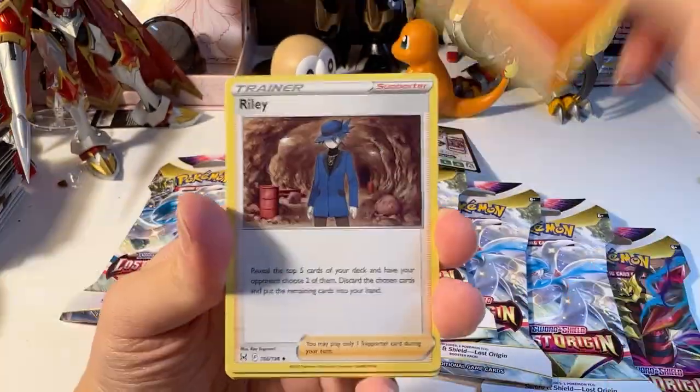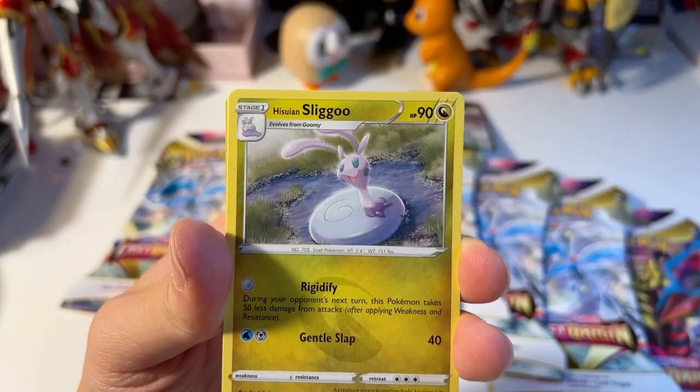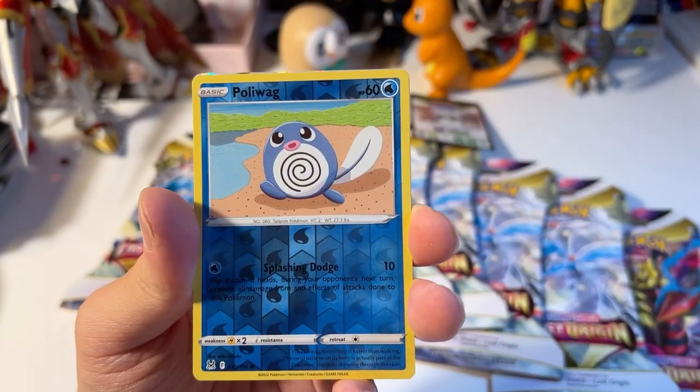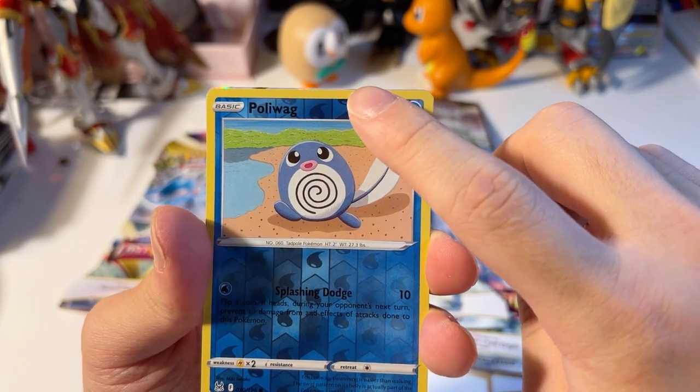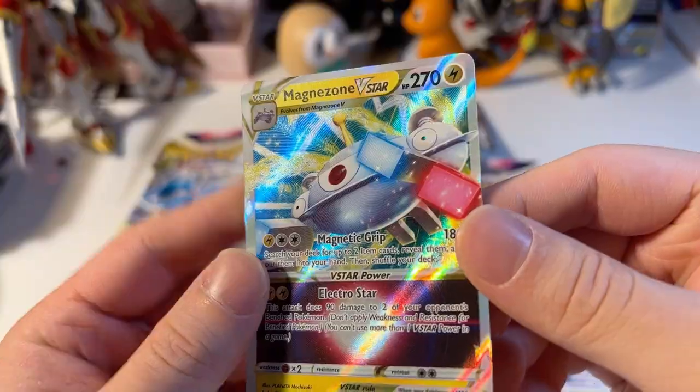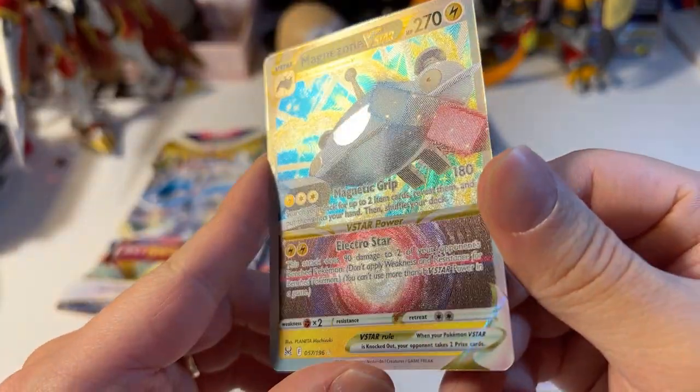Code. Let's see what we get today — Riley Trainer. Starting off with the Sea Cucumber and Riley Trainer, and hopefully we're getting a full art today like last time. Polivite Reverse and a Magnezone V-Star. This is a repeat, I have got this card before, but still.